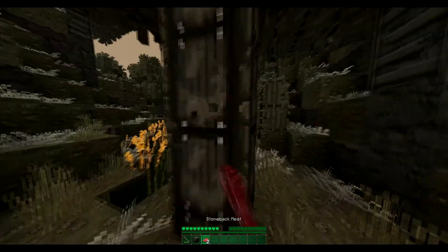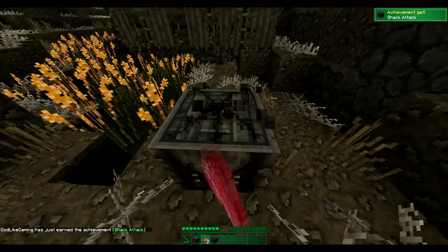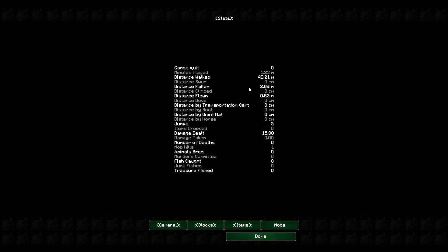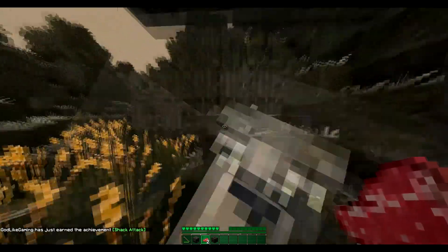That's a different type — I haven't seen this one before. I came across it when I did the test. Shack Attack — I wonder what that is. I have a checklist. Shack Attack — I've got to attack a second one. Crop Shacks too, just pop out. We've done that, I don't know why it came out now.